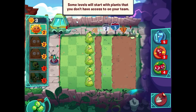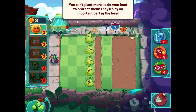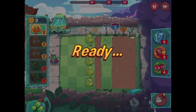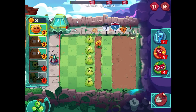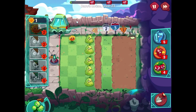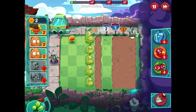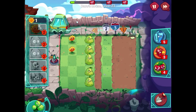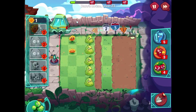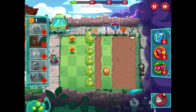Some levels start with plants you don't have access to on your team and you can't plant more, so do your best to protect them. I guess we have to protect these Squashes as much as possible. There's not really too much of a spot to plant much other stuff, so if I could just earn up as much sun as possible for Sunflowers and then some Walnuts, that's what we have to focus on. No zombies are popping up just yet, so it does buy us some time.